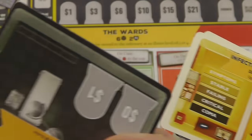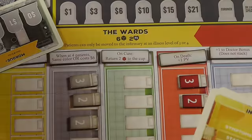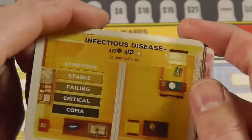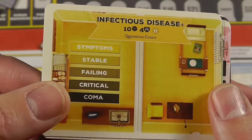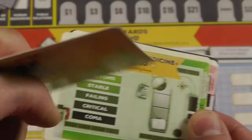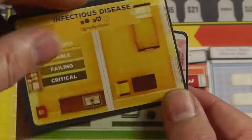The morgue reduces the cost when you put a person that dies — they don't cost as much prestige — and you've got more room to hide the bodies. Again, if you fill this area and don't have a place to hide a dead body, you're going to lose. We've lost once that way.